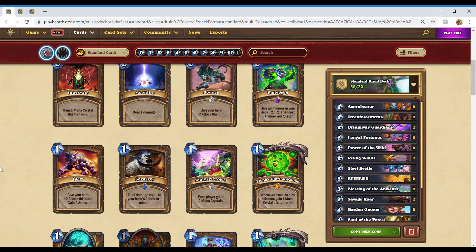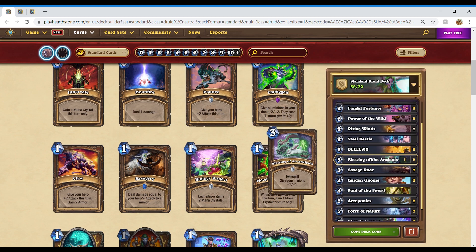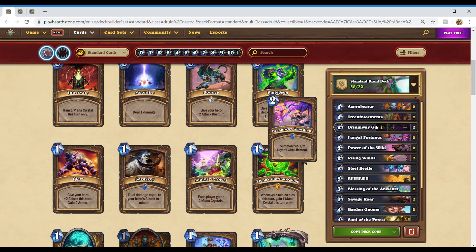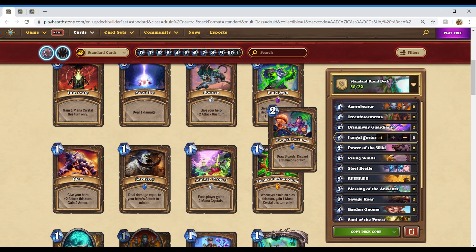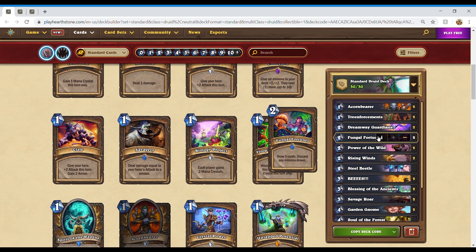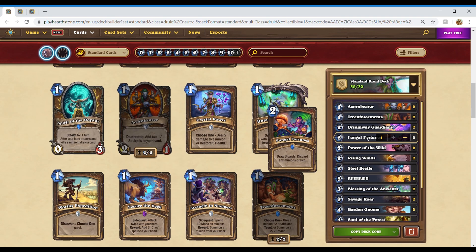The first deck, and the budget deck for this set, is my version of Token Druid. This deck uses small tokens like the squirrels from Acorn Bearer, Dreamway Guardians, Rising Winds, Bees, and tons of Treants to flood the board with lots of surprisingly sticky minions that will eventually overwhelm your opponent after tons of reload and go for the kill. This version is more spell-oriented, enabling things like Garden Gnome, Steel Beetle, Glowfly Swarm, and getting the most value out of Fungal Fortunes.